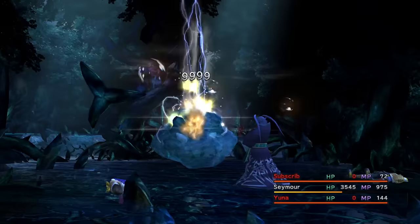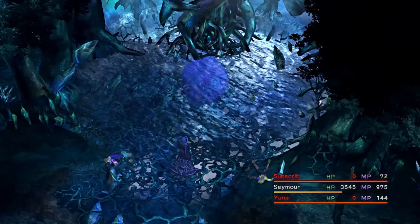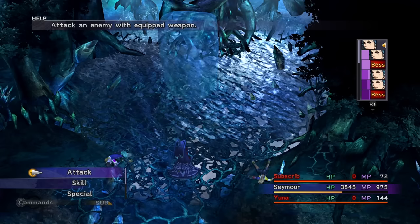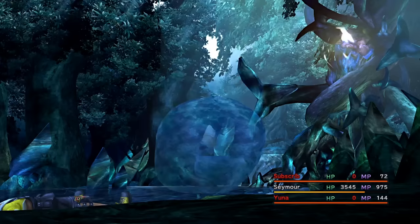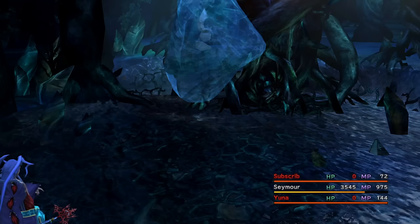I might have gone a little overboard. Even on Sphere Morph, I do 1,500 damage with normal attacks, and a Thundara did 9,999 because Sphere was weak to it at the time. That's not too crazy though — it just means I should be okay for a while and we shouldn't have to do any grinding at Bevelle.